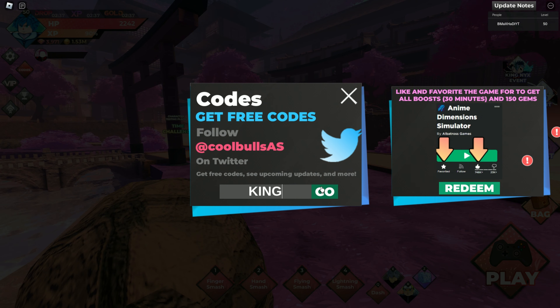The first code is King. This code was added in the new update and gives you 200 gems and 100 red tokens and all boosts for 20 minutes.